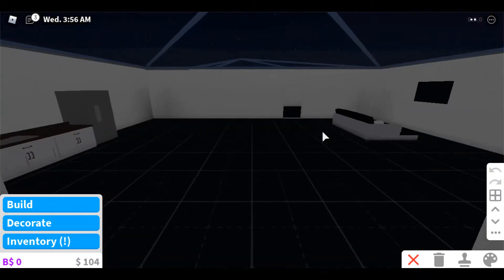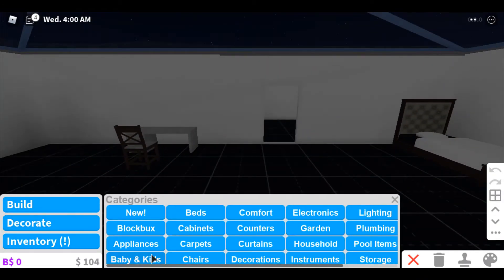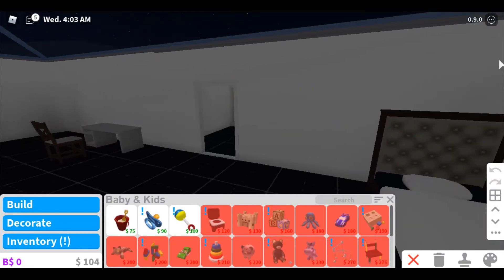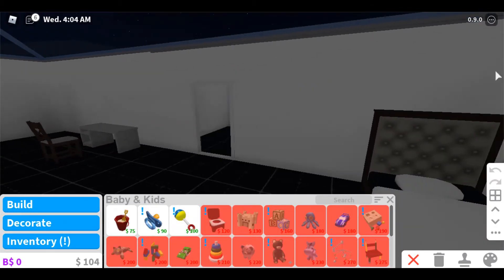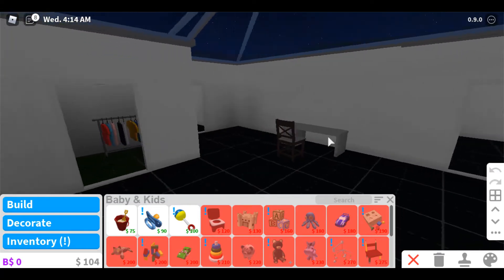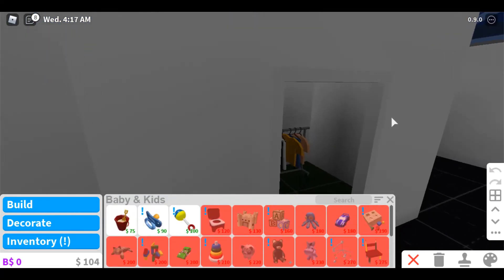As you can see my house still doesn't look good at all. In Blocksburg there's now a baby and kids section. As you can see I cannot afford anything, but I'll just let you get a look around. Here are some of the baby items.